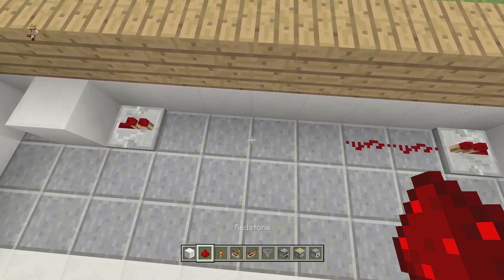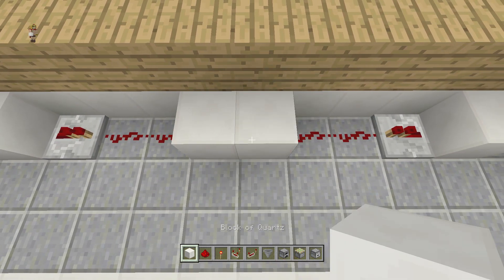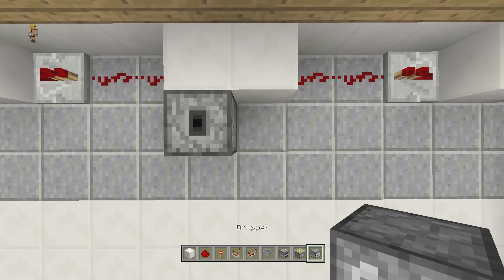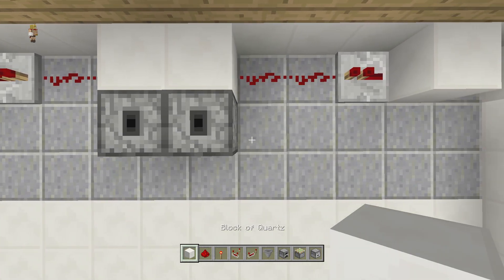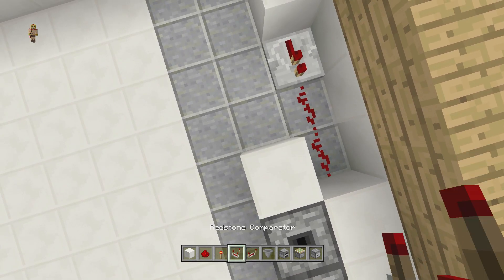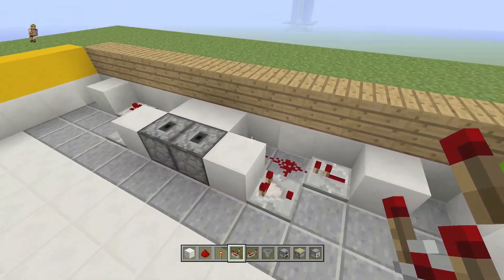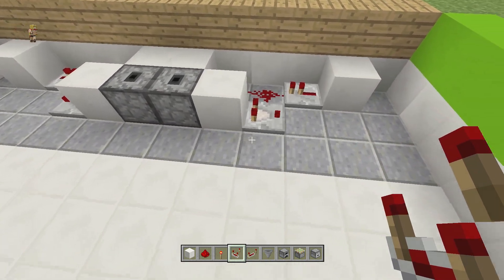Add two pieces of redstone dust on both sides and a block in the middle. Then place two droppers, a block there, and a block right there with a comparator going outwards — and make sure that the comparators are turned on.